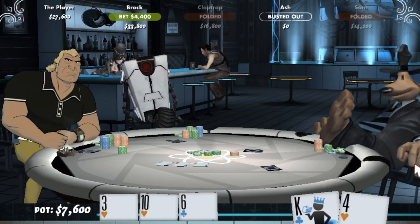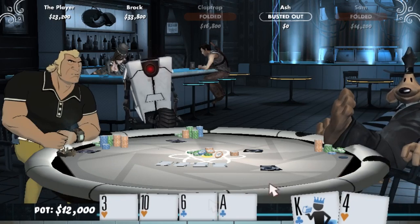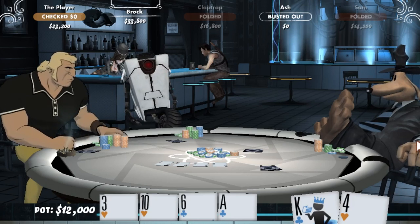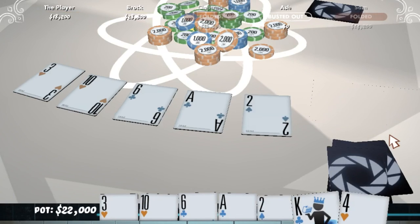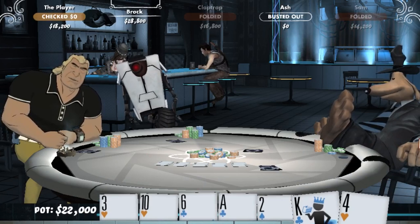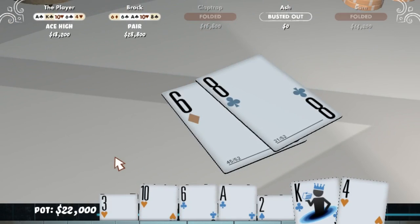Character: 'Well, that was a clever move that won't come back to bite you in your ample posterior.' Brock Samson has a pair of sixes and you have Ace High. Brock wins. Nice.